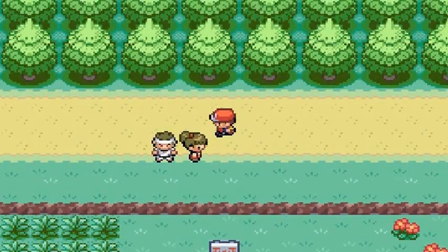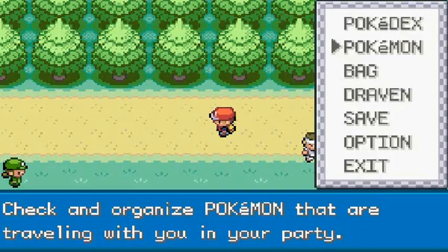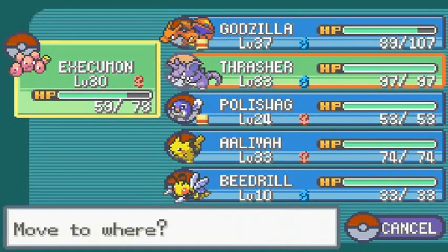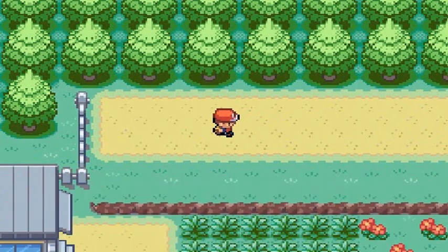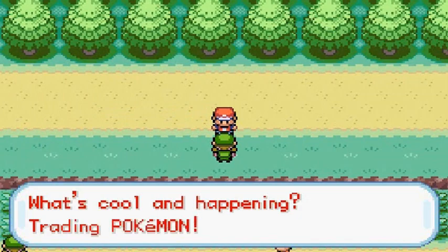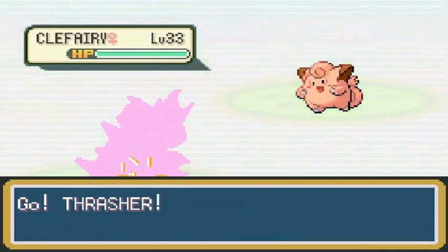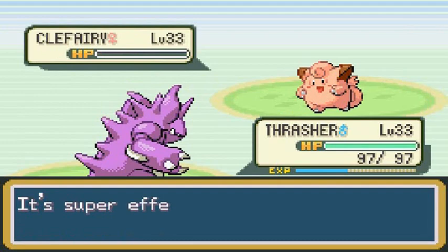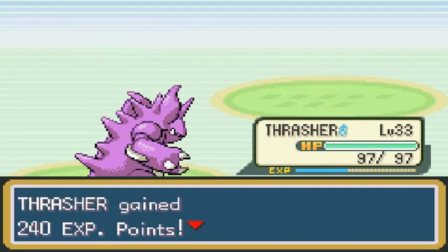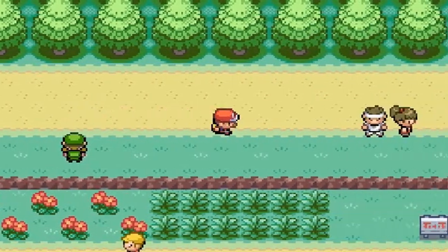King Crush has been defeated. One more person right here — they do have a Clefairy, so let's switch to Thrasher. But before we do, let's grab this — TM18 Rain Dance! Very good move for Electric and Water type Pokemon. We're battling up against Clefairy — Thrasher with Brick Break, oh yes! No more Clefairy, that is how you do it! Now it is time to go straight to Route 14.